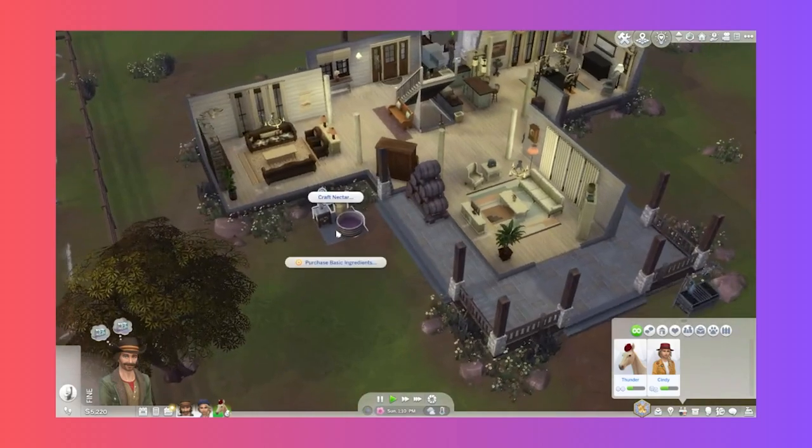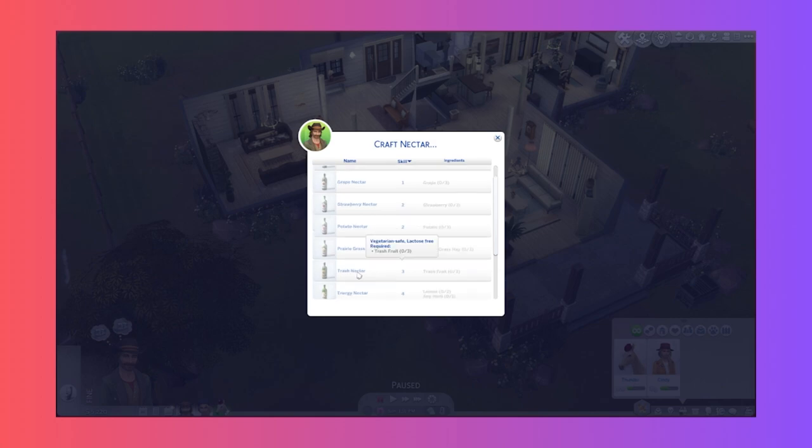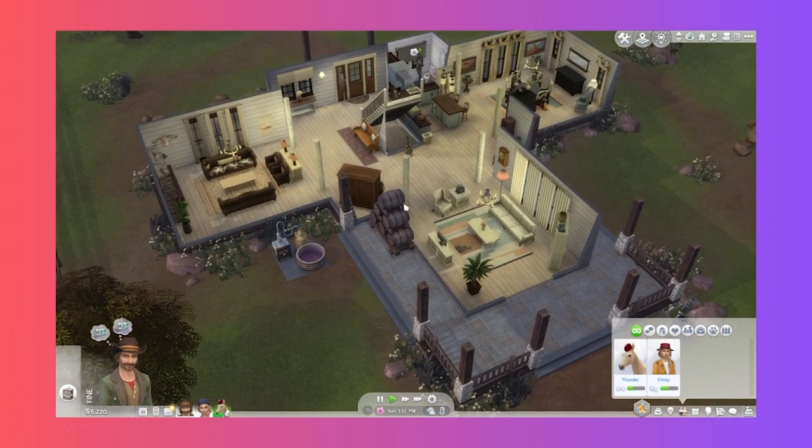Now we better get Nigel into nectar making. Looking at the craft nectar options: vegetarian safe, lactose free. Ingredients include apples, grapes, strawberry, potato, prairie grass, trash nectar, energy nectar, vitality nectar, berry fruit. Let's start with grapes or apples since you clearly only need basic ingredients at skill level one. Let's go get some grapes.